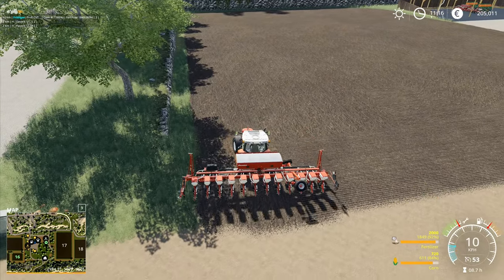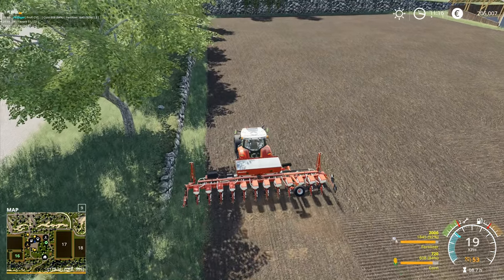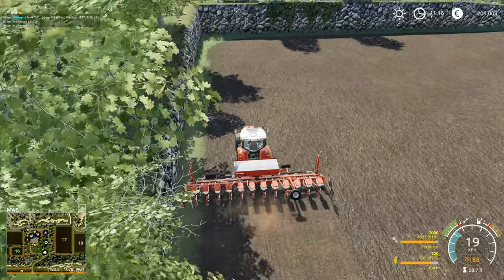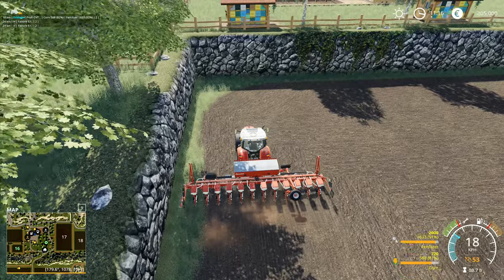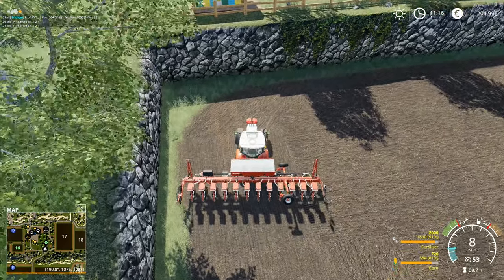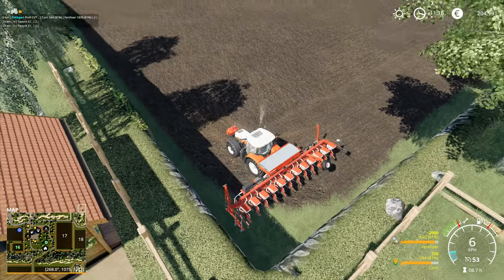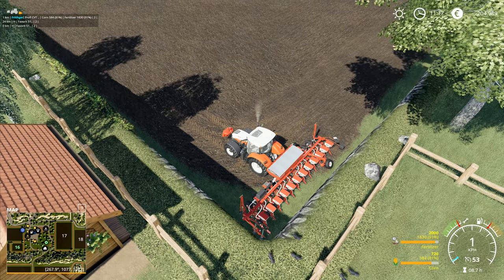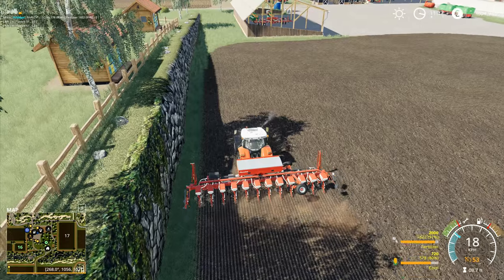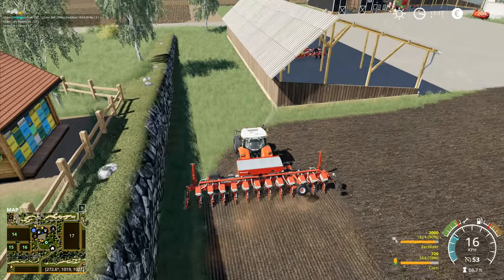It's quite a wide machine this one because of all the extra gubbins along the edge where the hitch and everything is for picking it up sideways on. I really like the way it does the sideways-on hitch - I think it's a really good system. The others all have to fold up, but this one gives the impression of fewer moving parts and less stuff that could potentially get broken.